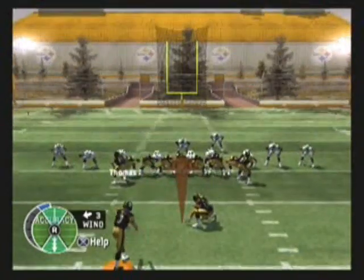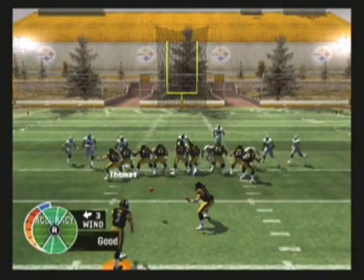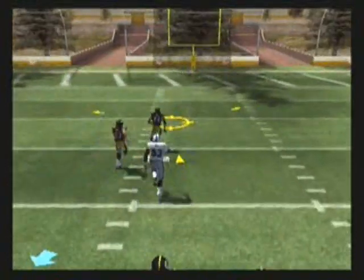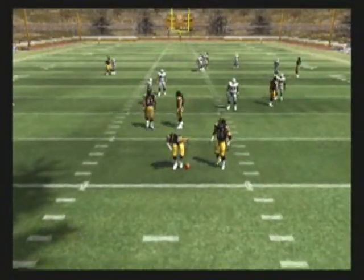Now let's go ahead and begin the fake field goal punt play. We quickly move it up and we just want to punt it with medium power. You don't want to punt it too hard — it just depends where you're at on the field. We quickly run down there with our lineman and knock it down inside the 20.